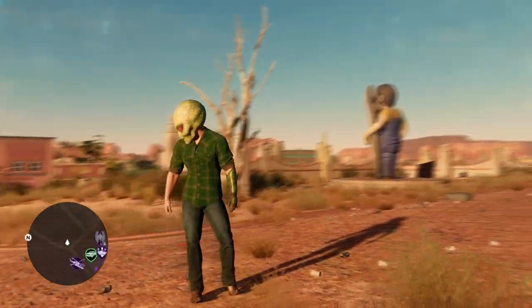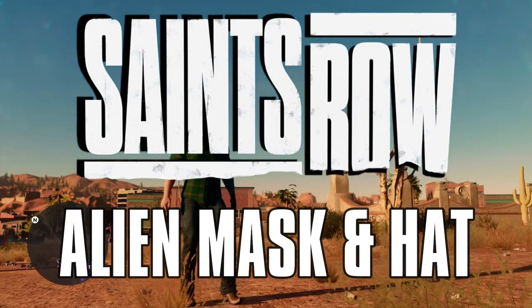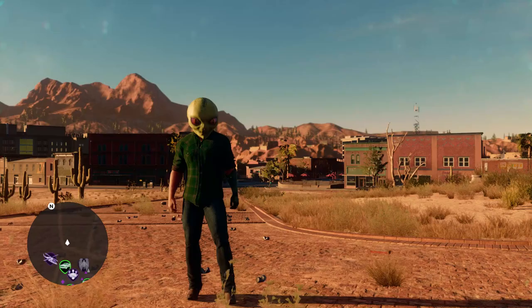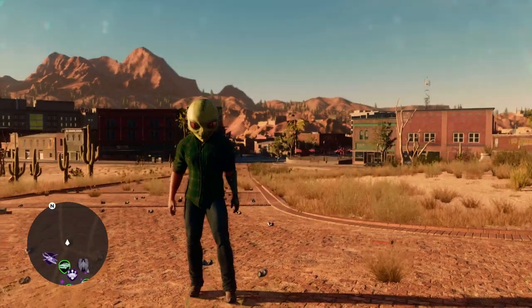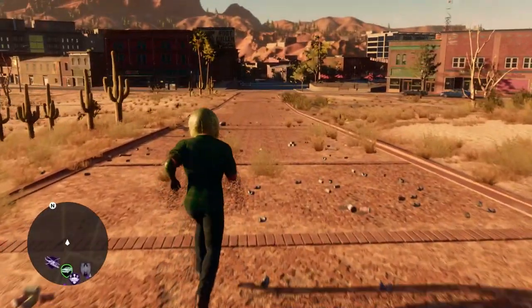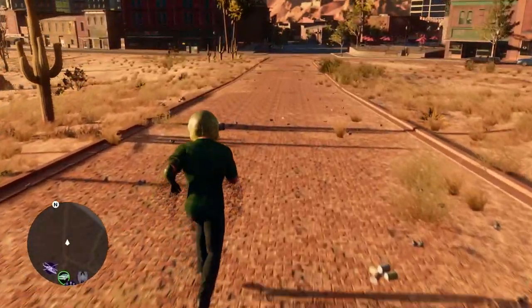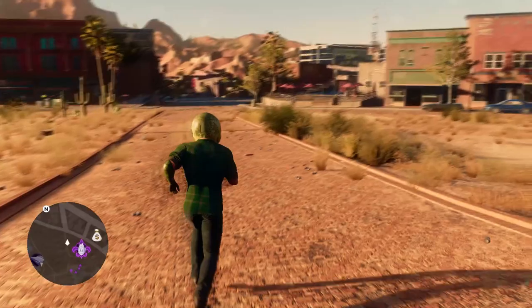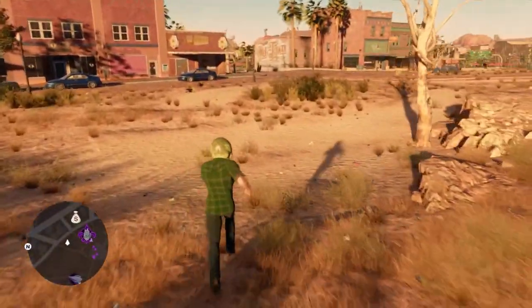Hello YouTube and welcome back into another Dare to Game video. Today we're playing Saints Row and I'm going to be showing you how to get two different items. The first one is the alien mask, which you can see I'm already wearing, and the other one is the alien hat. Both of these are going to be rewards for completing two historical sites, and I will show you how to find them and how to complete them so you'll be able to get your hands on both of these items.